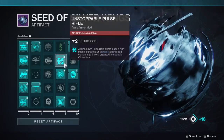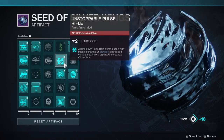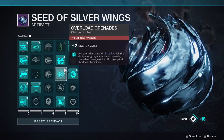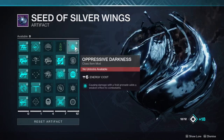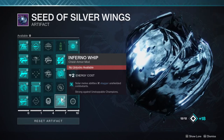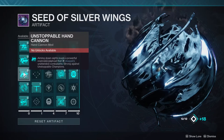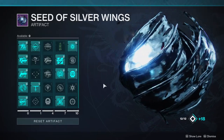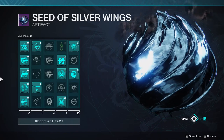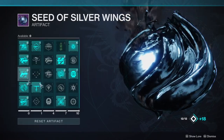If you want to use an exotic pulse rifle you can use unstoppable pulse rifle for your arms. If you're gonna use overload grenades, pair it with Oppressive Darkness to get that damage — especially for overload champions — and inferno whip to get your solar melee abilities to stagger the unstoppable champions. I highly suggest you don't use a hand cannon; the range is pretty bad and in Grandmaster Nightfalls everything can kill you really fast.